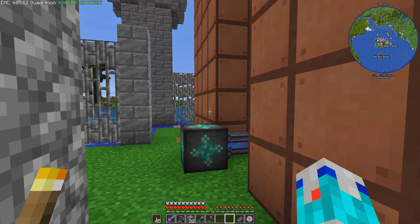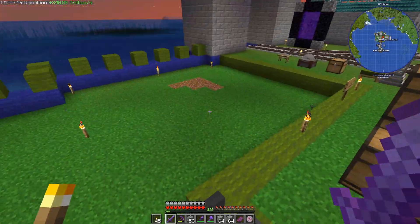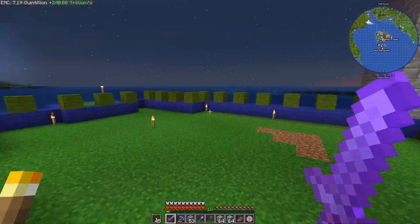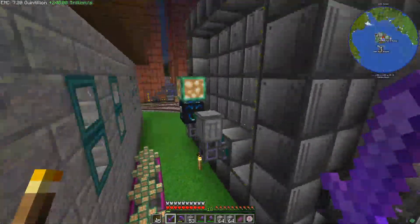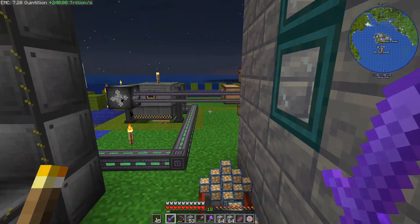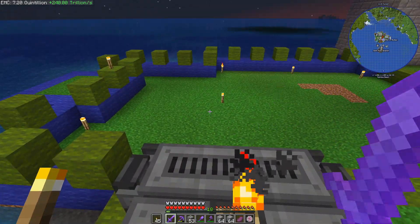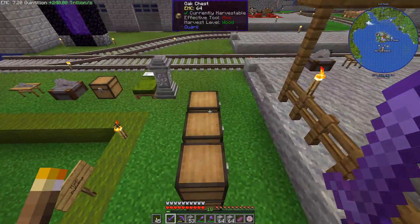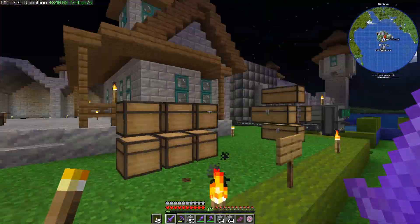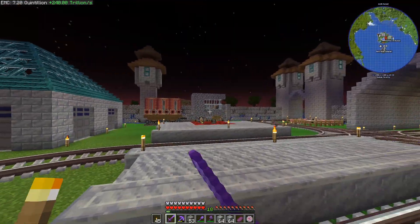We're back. This thing still has not finished. What I did was move everything into this chest, then moved the big reactor over here temporarily and set it up. I also upgraded the collector on top of it to a final one - absolutely no reason to do that, but as you can see up here we have 7.2 quintillion EMC now. It's not like we're hurting on EMC.